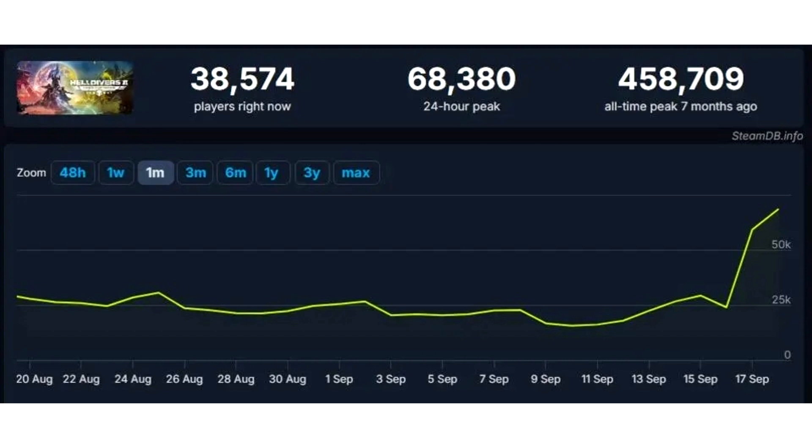This includes units not having audio cues, friend requests not working, and social menus getting stuck. In addition to the written patch notes, they also released a video discussing the changes they've made, allowing you to digest the patch notes via video rather than reading the huge number of changes the developers have made to Helldivers 2.